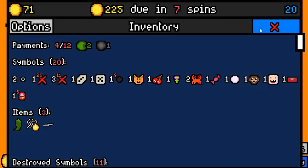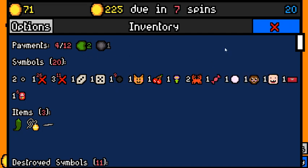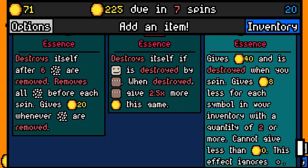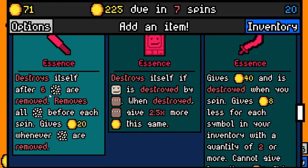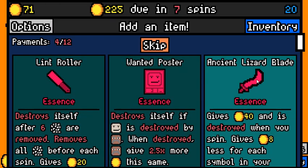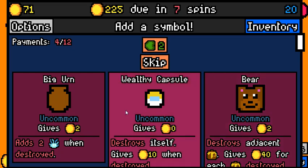Alright, ancient lizard blade essence. We have to look at how many duplicates we have. So we have duds, we have crabs — that's all, so that's two. It gives five times eight, but now it gives three times eight, so that's 24. Probably more than a lint roller. I'm gonna do it. And we need a two-value symbol.